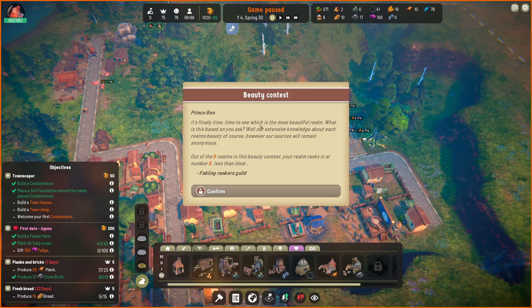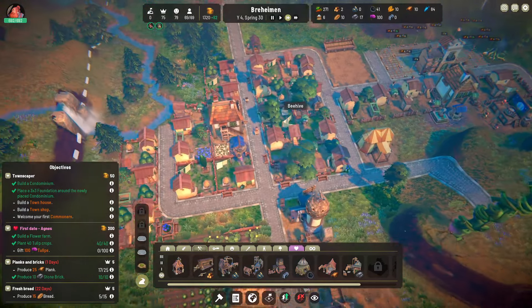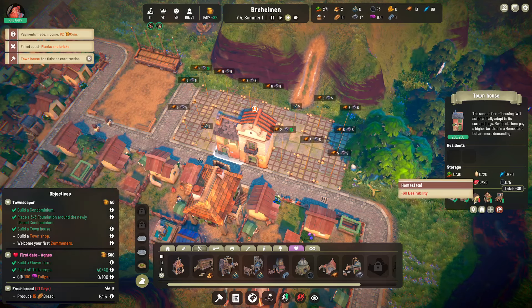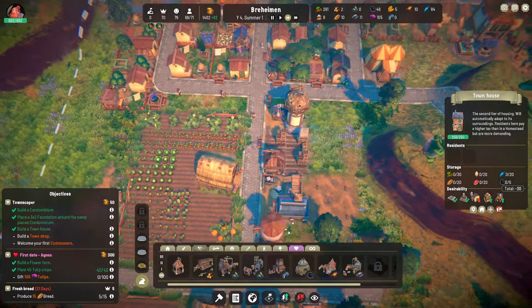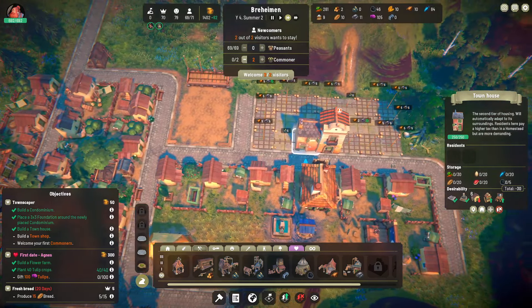It's finally time to see which is the most beautiful realm. Out of nine realms in this beauty contest, our realm ranks at number six — less than ideal. The Fabling Rankers Guild gave us $300 for it. How are we that low? I mean, we don't have any condos yet. Yes! The townhouse is built! I understand the desirability is less than ideal because of the homesteads nearby, but the working people are doing their best. Two new commoners — welcome! Throw them into that building.